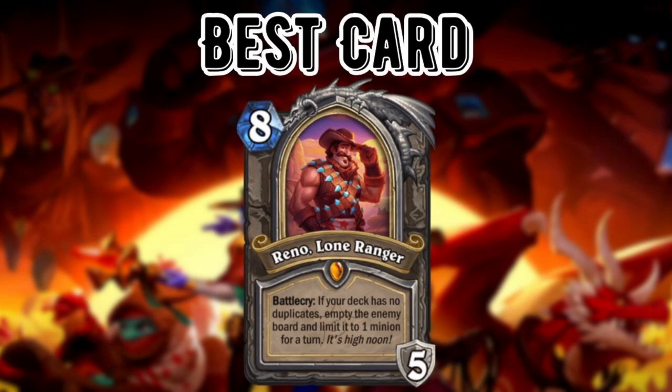The best card from the expansion is obviously Reno Lone Ranger — I think that's just a given. I figured it was a cop-out to put it at number one for both the Wild and Standard videos, so I'm not going to have it as number one in both videos, even though it's probably the best card in the expansion by far. It's super powerful and interacts with things we haven't been able to interact with before. It's the linchpin of the set — great value, great tempo, does everything really well.